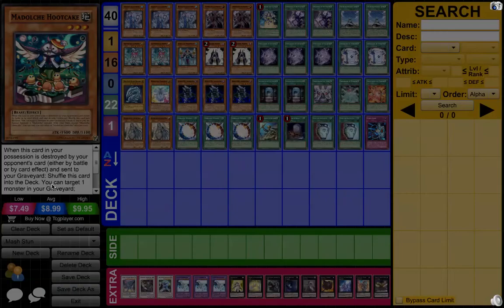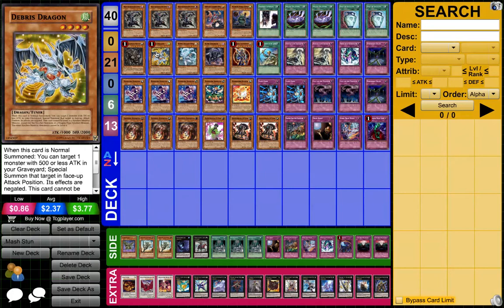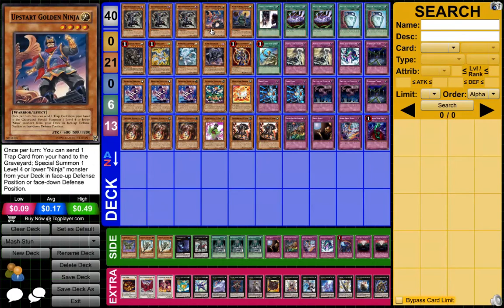Next monster would be Upstart Golden Ninja. One, because it's a Light. Two, because you can make XYZs with it, with the Breeze Dragon. Three, it's a Ninja. And four, it's an XYZ play by itself. You run about 13 traps, so it's easy to dump any of those — just don't dump Bottomless. Dump anything else with it.